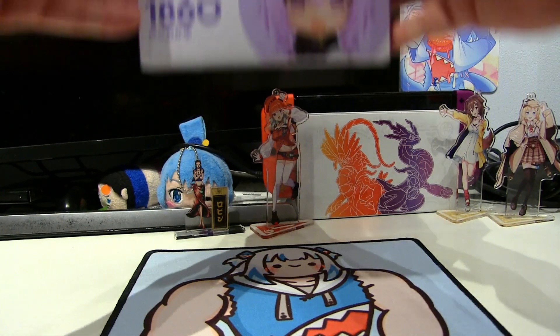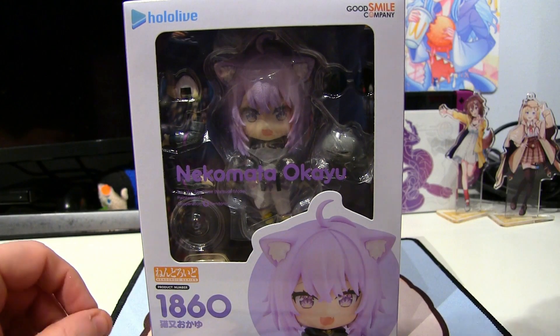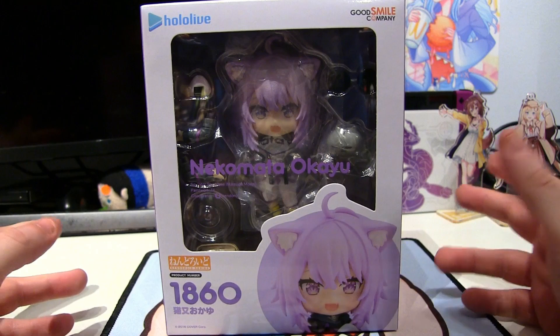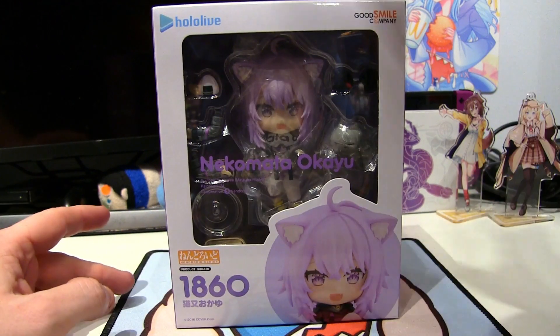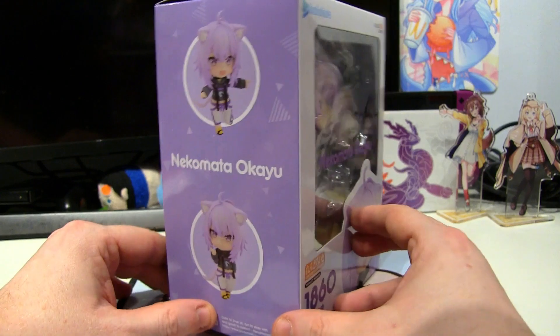Mogu Mogu Okayuu! That's right, from Hololive Gamers we have Nendroid 1860 Nekomate Okayu - Korone's TT cat friend. Honestly I've been really excited for this one because Korone was just one of, if not my most favorite Nendroid that I've got.